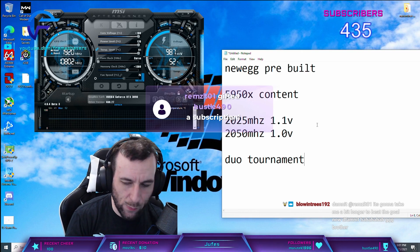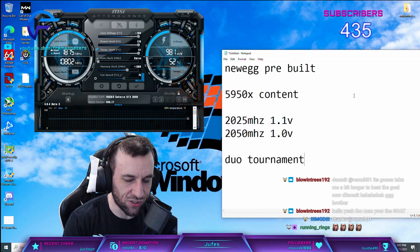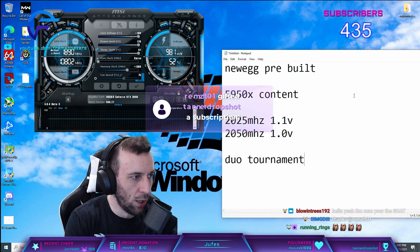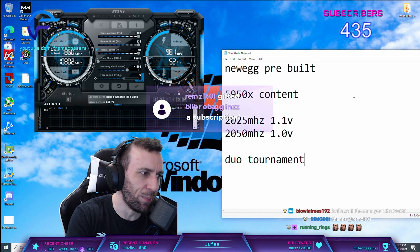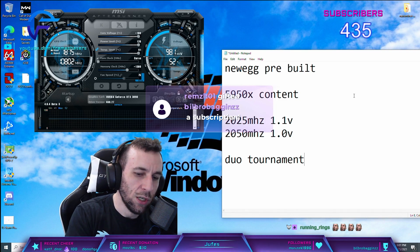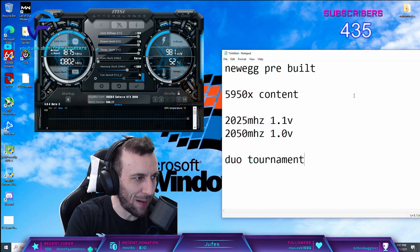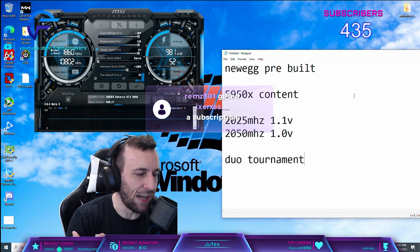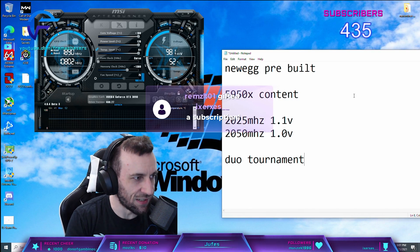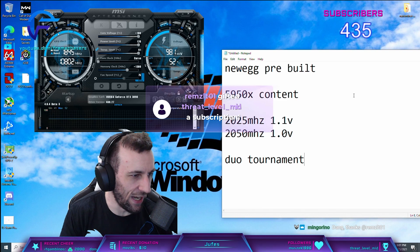We've never been at a point in history before where a game as shitty as Warzone and a graphics card with silicon quality as random as the 3090 have combined. We've never actually had to downclock our cards from the factory before. Never. When I'm in a consult and I'm like, dude, you have to downclock your graphics card to make the dev error stop — they fight me on it. They're like: that can't be it. I'm like, dude, it is. Trust me.